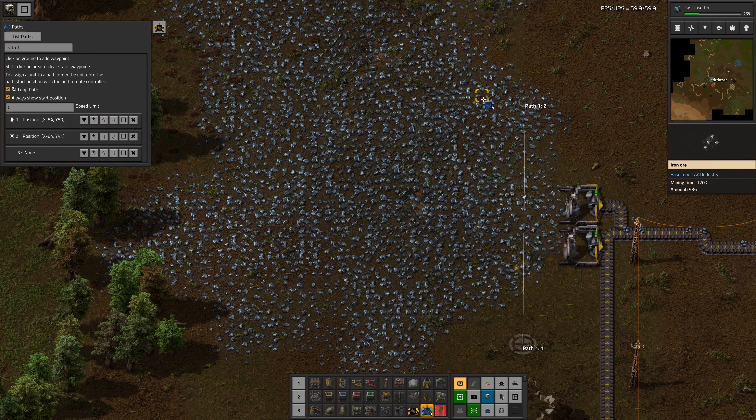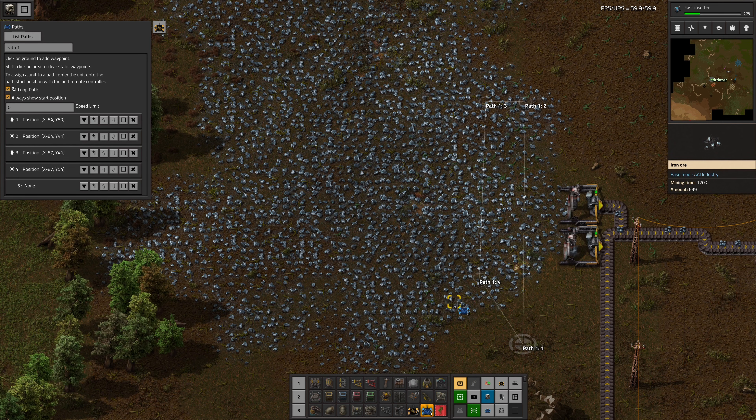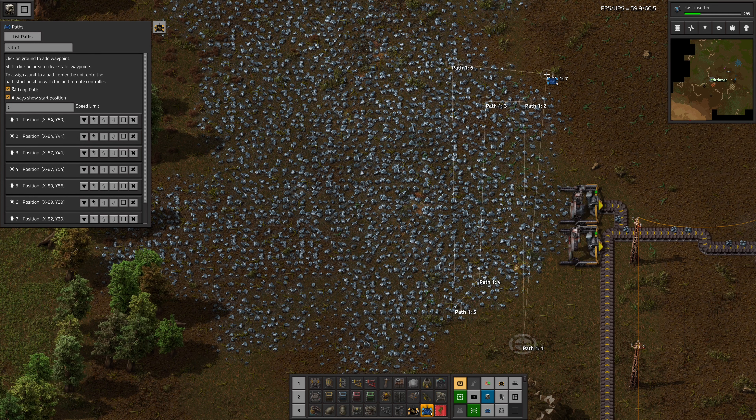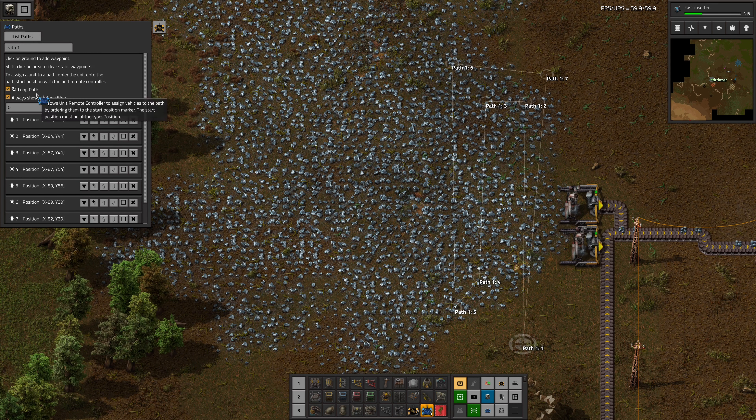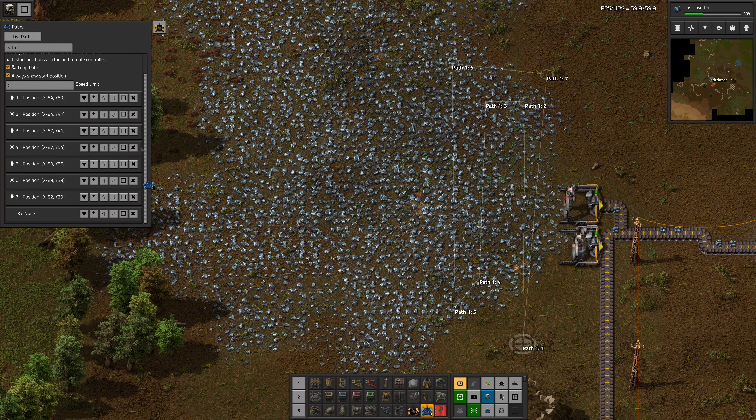We're going to set up a path for this - that's going to drive a zigzag around this iron. Loop, always show start position. That's fine. And it wants speed? I don't think I really want to deal with that. I can move the waypoints up and down the list.